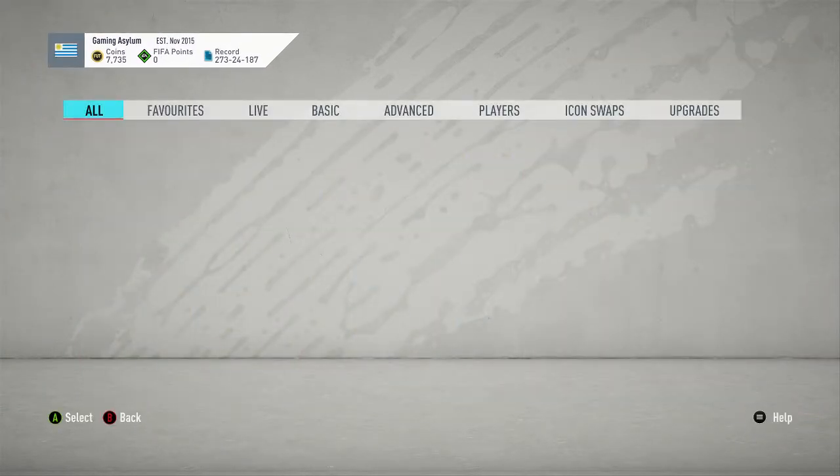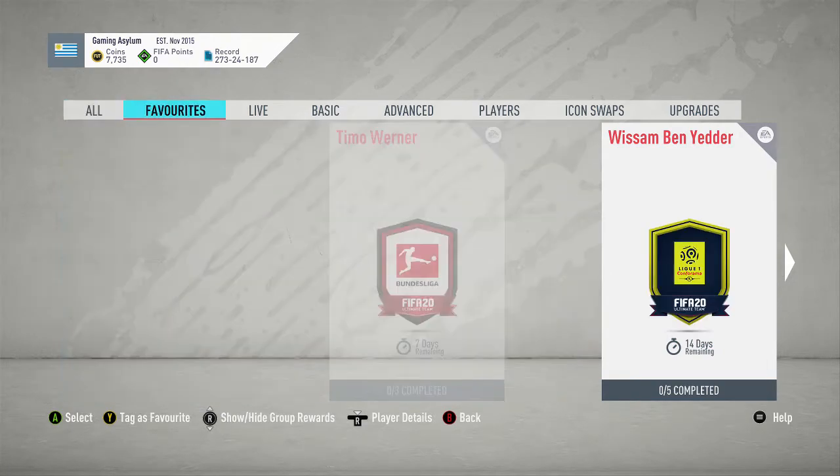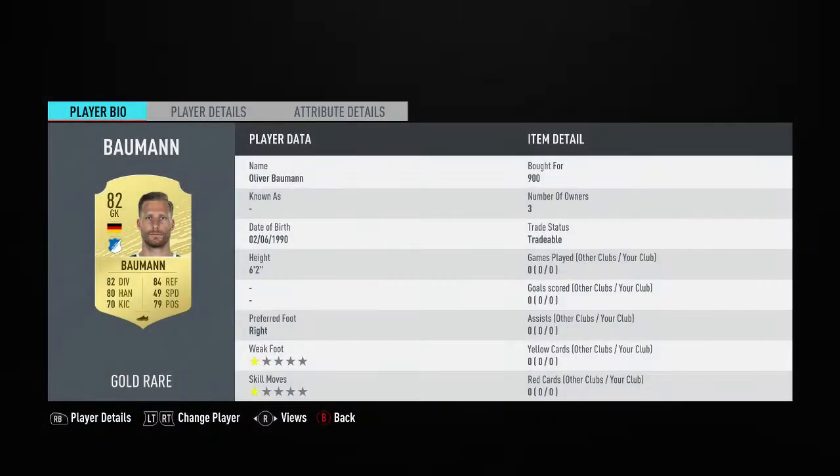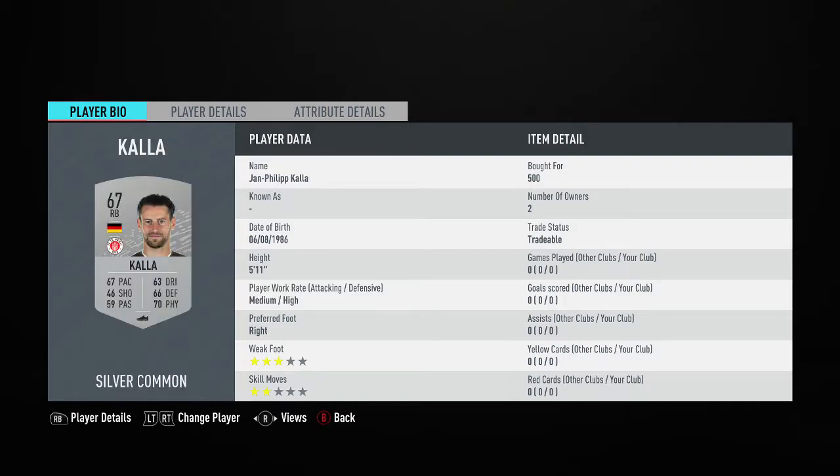Before we get into this, I will do the squad builder as well to make a bit longer of a video. I've already completed the SBC, so I'm just going to be showing you who I'm using. These are the pads I used in this SBC — it's quite a cheap SBC, I think I spent about five and a half k on it, which ain't too bad. I get a tradable pack out of it.